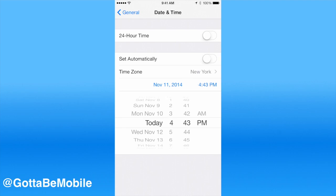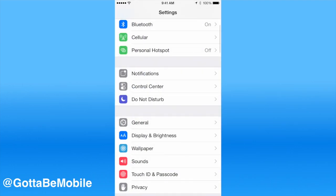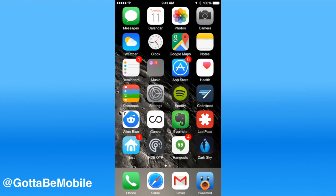We're just going to move it ahead a few hours, then go back to General, go back to our home screen, and then go back into Candy Crush and we should see our lives return.